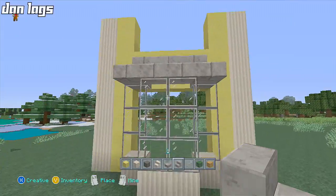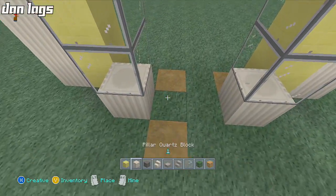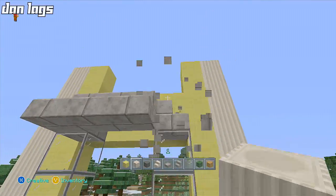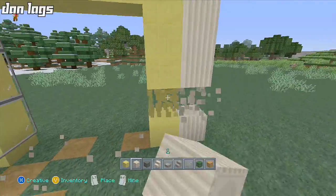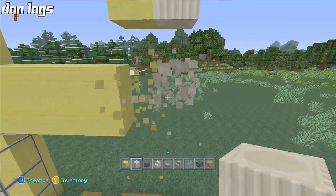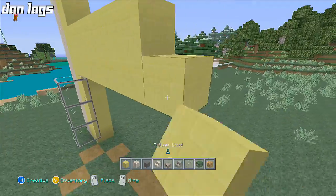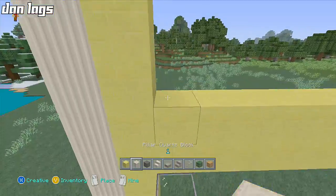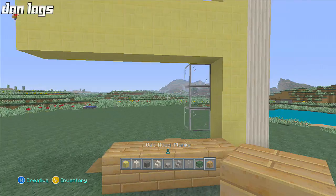I had an idea in my head — I kind of wanted to have a protruding window thing here, but that might not work the way I want. I might need to make this wall extend out a little bit more, and maybe I'll start with the windows on the second floor, which will eventually be a second floor. We'll see what happens.